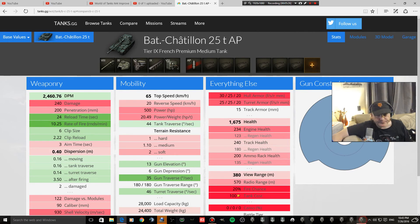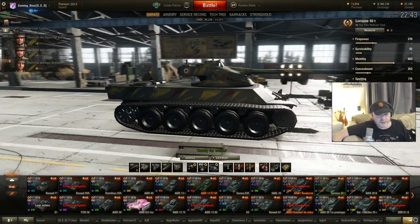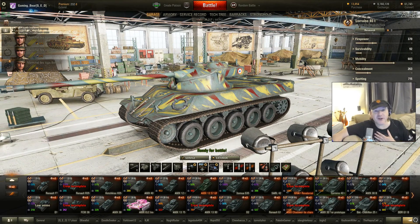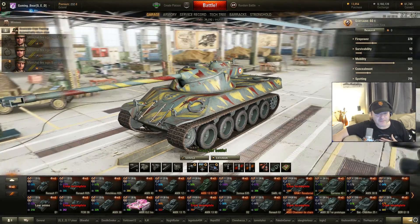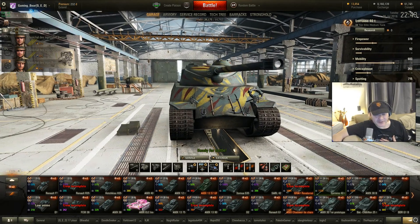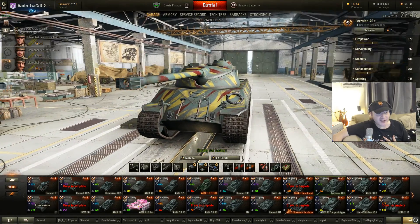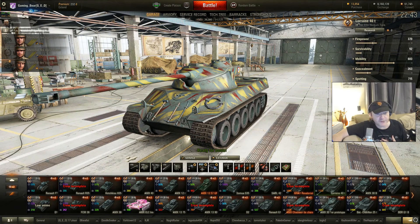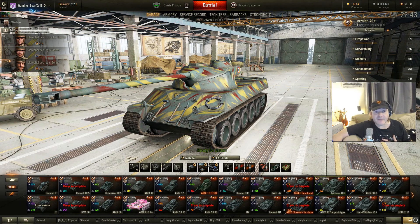It's actually quite sad that this is going to happen and they're getting rid of the Lorraine. So, goodbye old girl — you've been a faithful workhorse, a faithful friend, but you're gone at three o'clock in the morning. From me and the Lorraine 40t signing out — it has a 54% win rate, it's a better-than-average tank, and I think what they're bringing in is not going to be as good. But I'll bring you a review as soon as I can on the new Bat Chat 25t as it comes in. I'm GamingBad — I shall see you very soon.